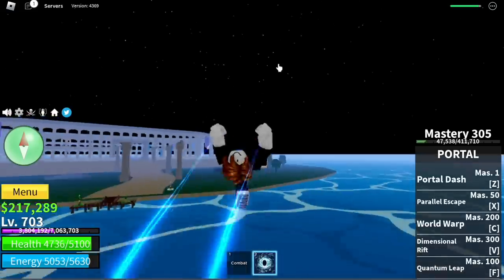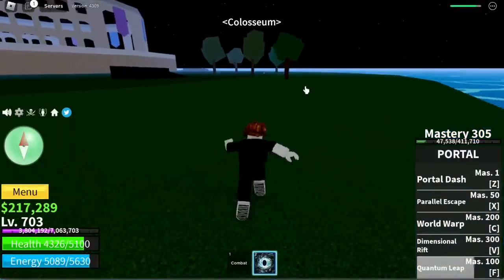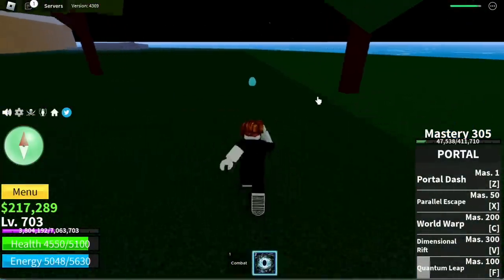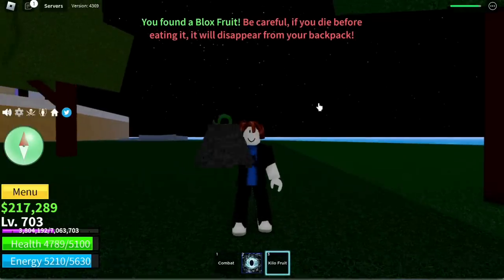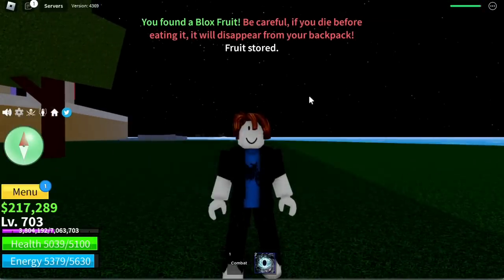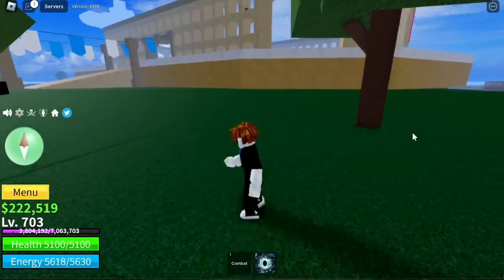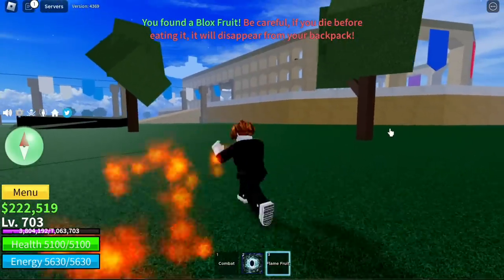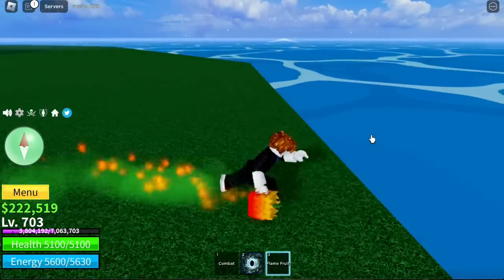Next up, the Coliseum. Here is the location. We got a Kilo fruit — I was looking for a mythical one but they gave us the Kilo fruit. One more try — Flame fruit, not bad. If it is awakened, it's a very strong damage fruit and it's elemental, which is really good.